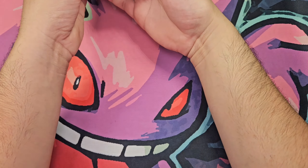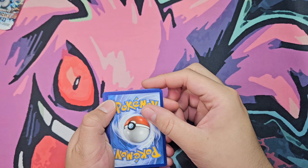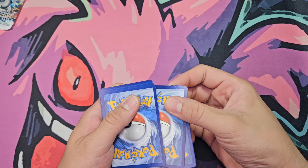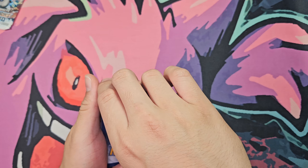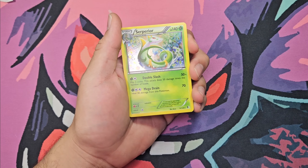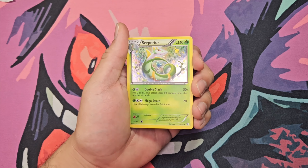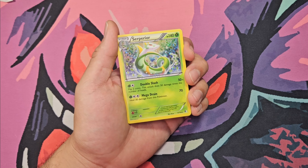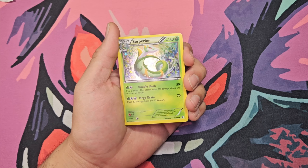Alrighty, another beautiful black and brown boundary scratch, straight to the holo. One, two, three, and we have a Suicune holographic — look at that shine, look how clean. No touches, no scratches, and you even got the little dots. Very nice.